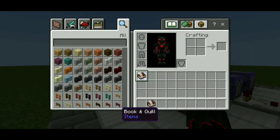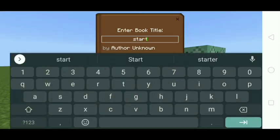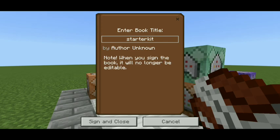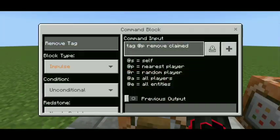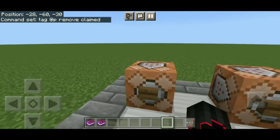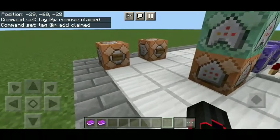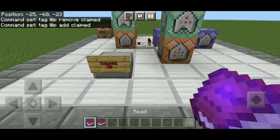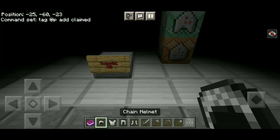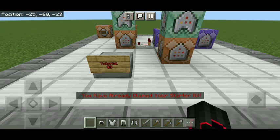Let me demonstrate it again. Let me get my book and quill — I'll get two so I can name them both 'starter kit'. In these two command blocks there is also an optional tag remove and tag add for the claimed tag if you want it. So let me throw the book — and there it is, I claimed the starter kit. Let me do it again: you have already claimed your starter kit.